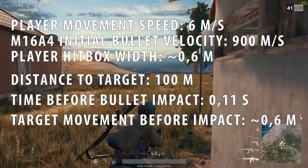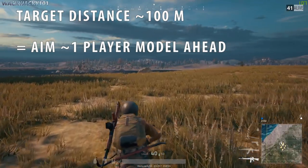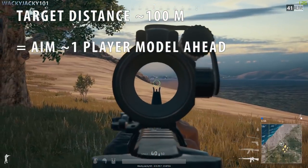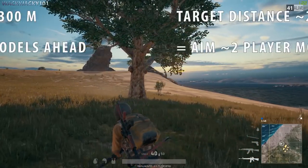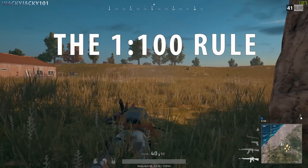So if the target is 100 meters away, just imagine that another player is running directly in front of your target and aim for that fictional player, as the player model hitbox size is about 1.6 meters wide too. The same would be the case for 200 meters — aim two player models ahead — and for 300 meters it's also the same. This is the 1 to 100 rule.